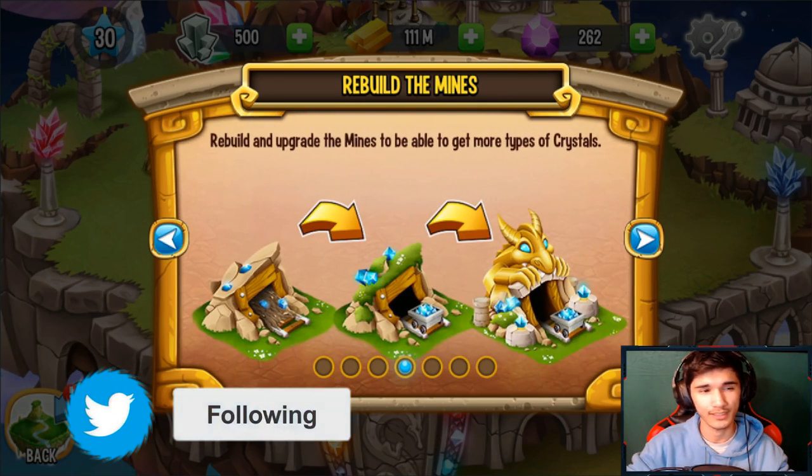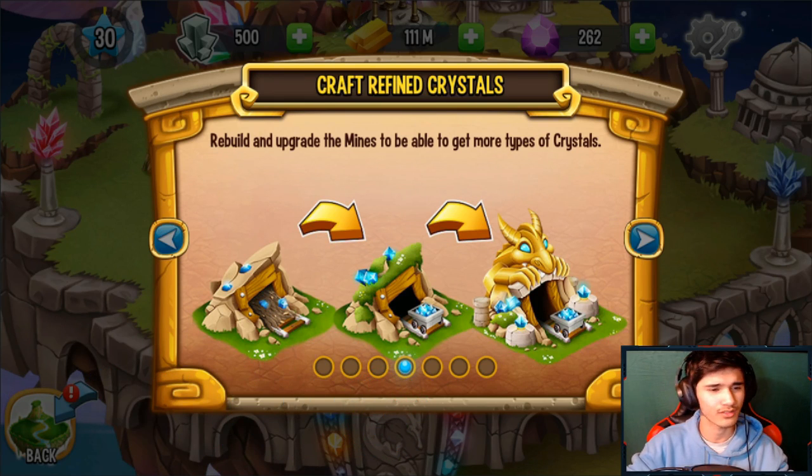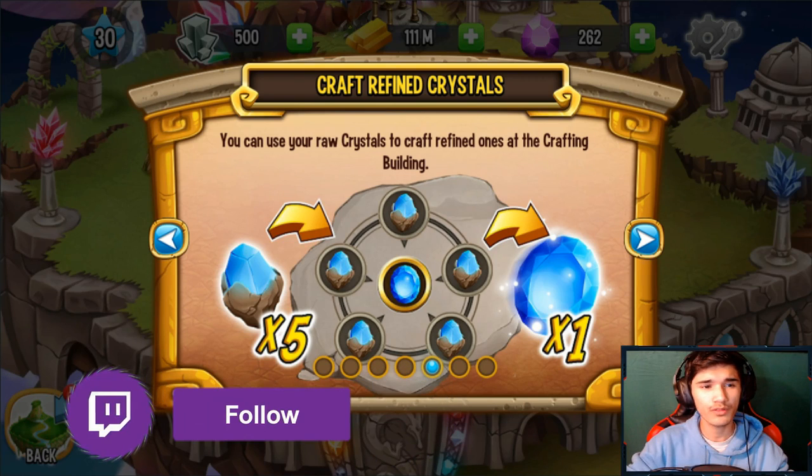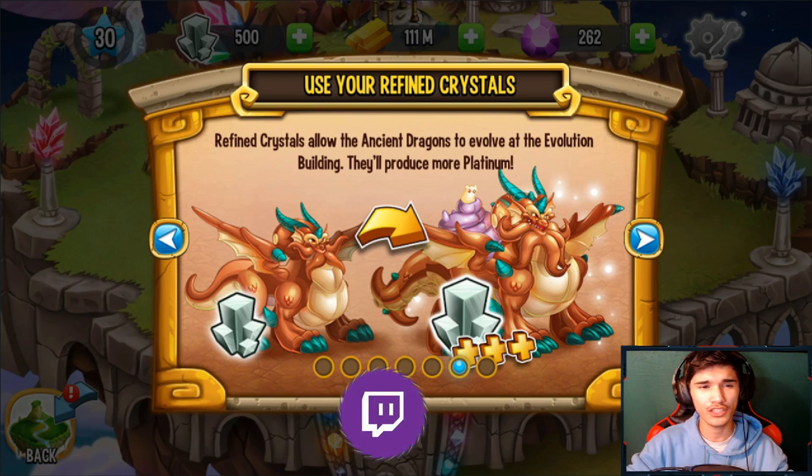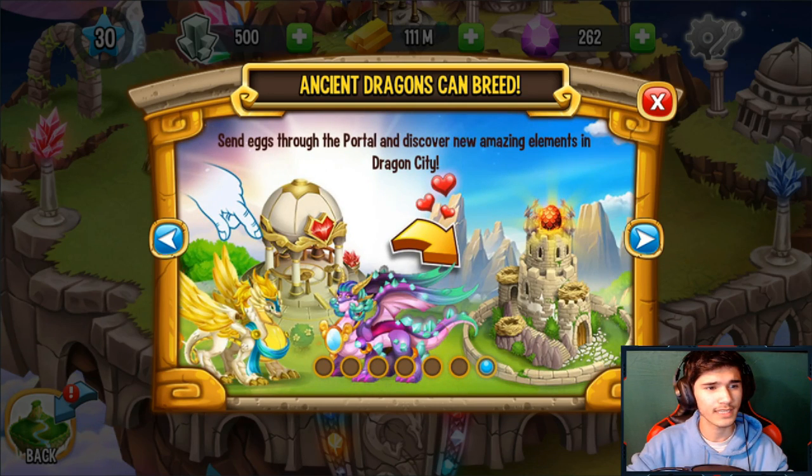Rebuild and upgrade the mines to be able to get more types of crystals. You can use the rock crystals to craft refined ones at the crafting building. Refined crystals allow the ancient dragons to evolve at the evolution building — they'll produce more platinum, go through the portal, and discover new amazing elements in Dragon City.